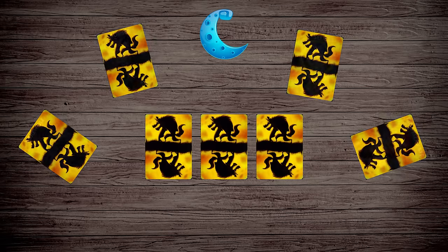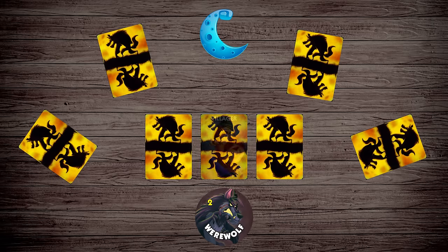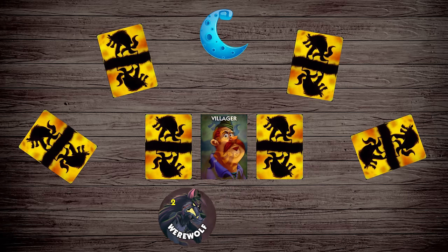Now look at your role. This is the only role you'll wake up to during the night, if applicable. Close your eyes and listen to the narrator. First, the werewolves wake up and look for other werewolves. If you're the only werewolf, you may peek at a card in the center row.